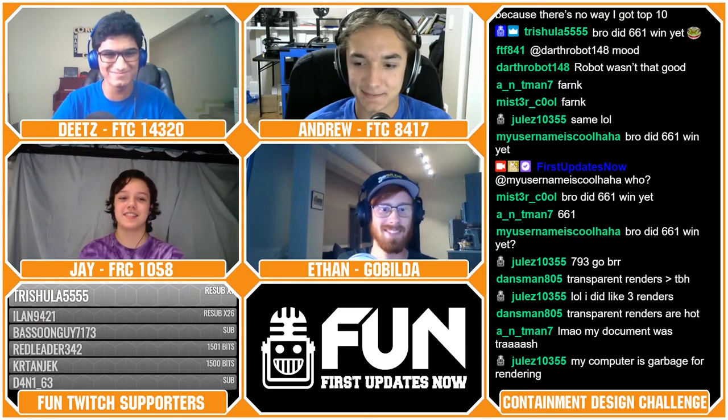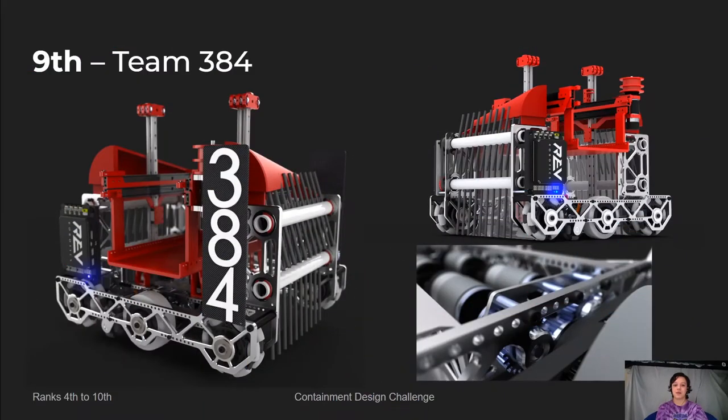Moving into ninth, I get the privilege to share with you guys multiple robots that have multiple intakes on both sides of the robot. This is team 384, made up of Matthew, Eric, Bill, and John from three different FTC teams: 9866, 17464, and 15561.